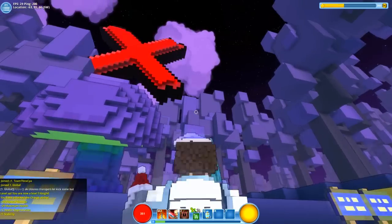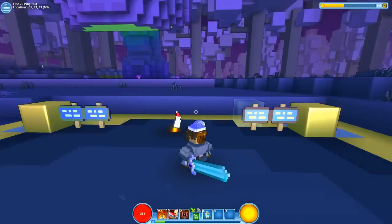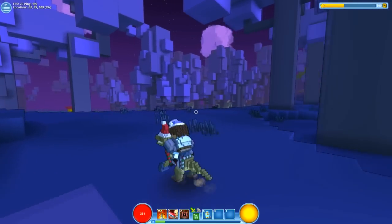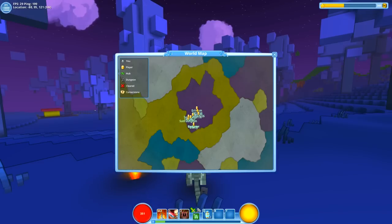Oh, how unbearable — it's so cute. You know what, I'm gonna rock it, why not. There's an X on the map, which means that layer has already been done. So I'm guessing we should venture forth and find something cool. The map button is M — you can see all the different players and various bits and pieces.